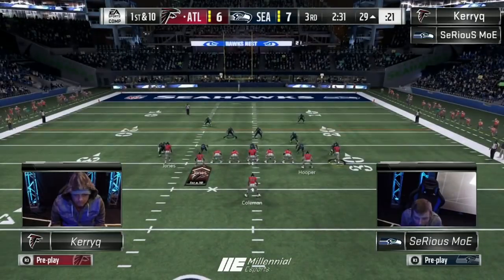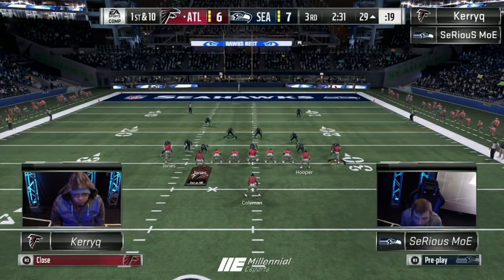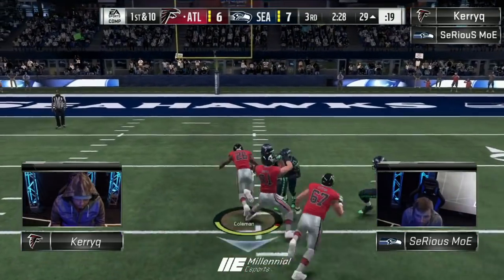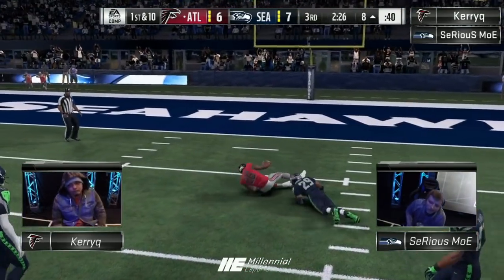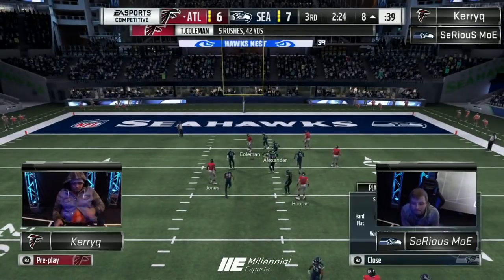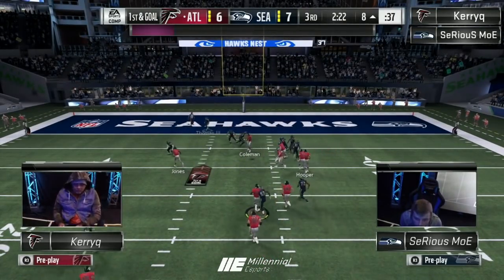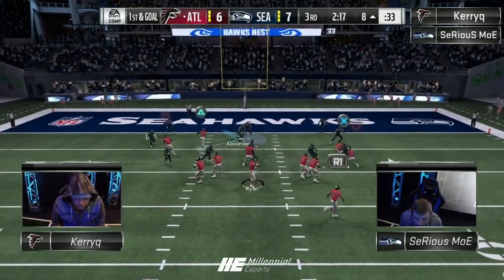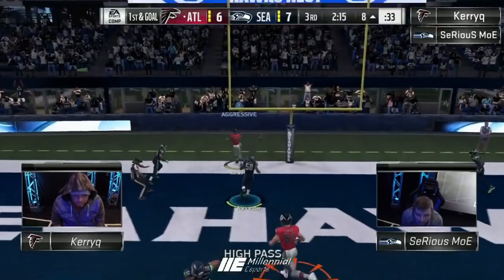Two and a half left in the third. First and ten for Kerry Q. Here comes a wham right here — good run stick, it just looked too juicy. First and goal, he likes what he saw, hurries up. Looking to get his lead back — he's at least in field goal range as long as he doesn't pull a Moss himself here.